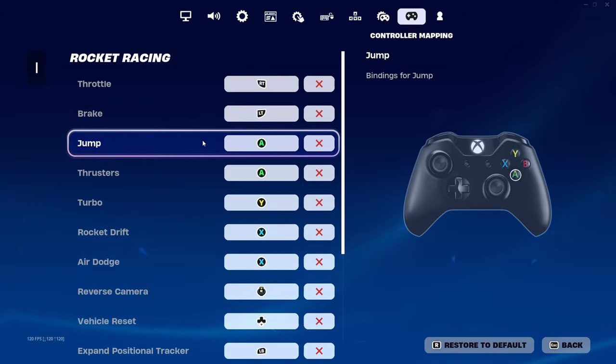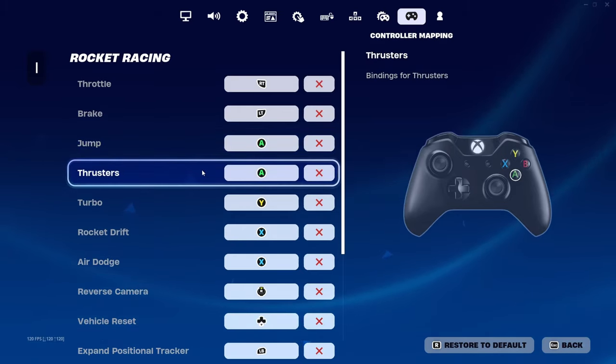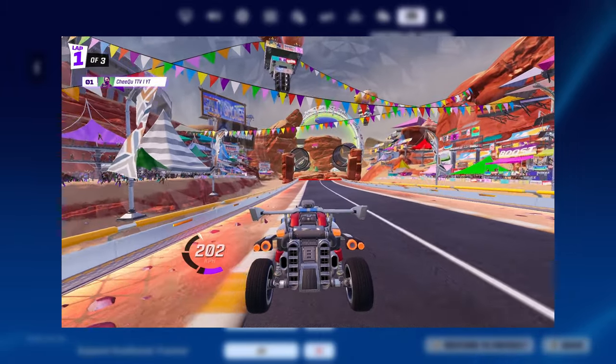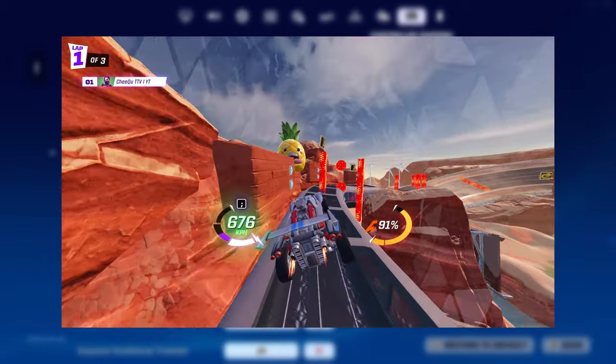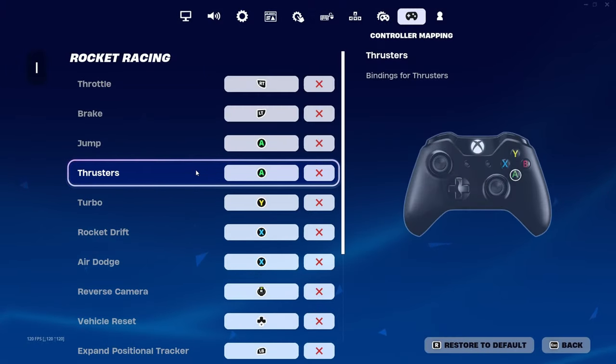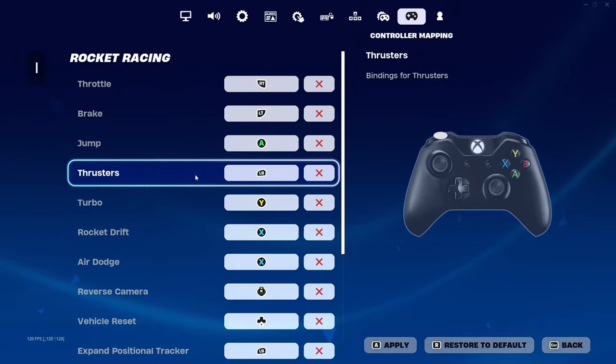Next up is jump and thrusters. By default on controller, these two are on the same bind, which is A or X for PlayStation. This is not ideal. There are numerous situations where you only want to use thrusters to lift off the ground just a tiny amount — such cases are in Airborne 2, for example, where using jump in this spot can get you to hit the hazards. However, you need to be able to press them at the same time in cases where you want to fly up as fast as possible. You should also be able to use thrusters and air dodge at the same time, because that happens a lot in-game. My recommendation is moving the thrusters to LB or L1, as that should make it easier to press all of these at the same time than if you moved thrusters to one of the four face buttons.